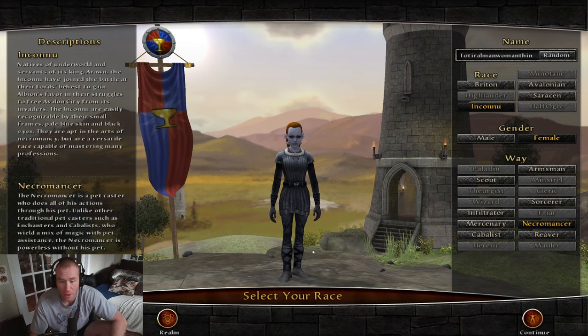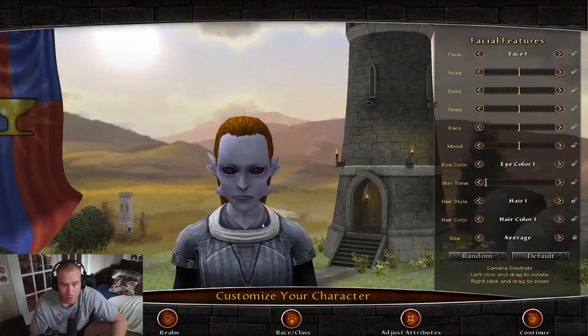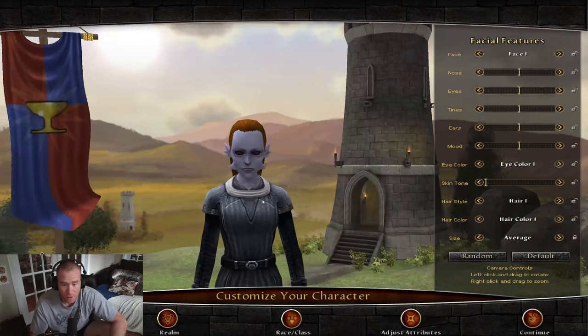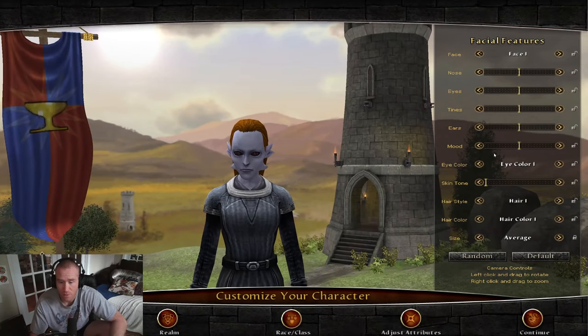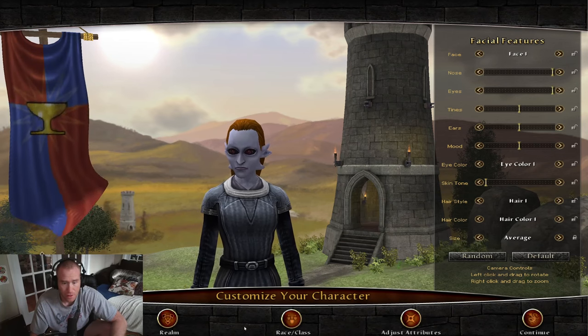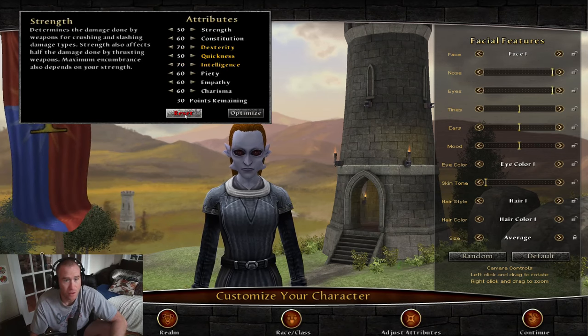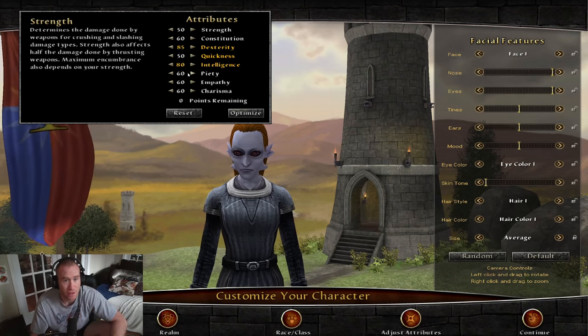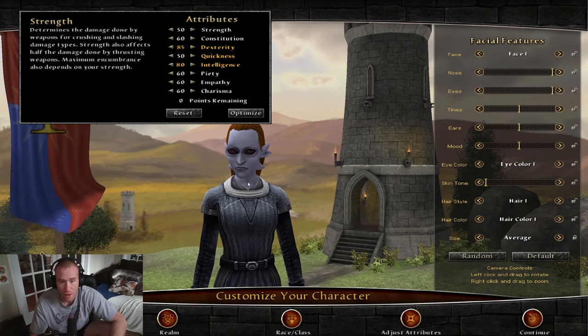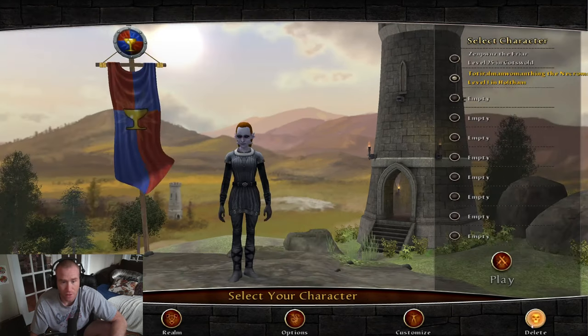Call him something like Tutorial Man Woman Thing — Totorama One works. You press continue. Look at those beady eyes. You can design it however you want. You can pick your attributes here; it gives you suggestions of what to do. Just optimize it however you want, then press continue.